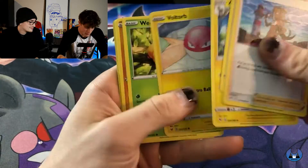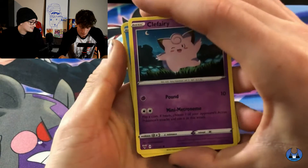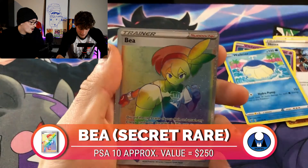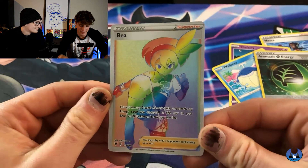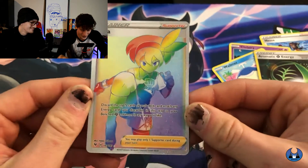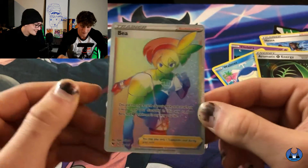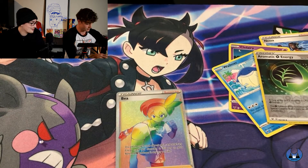Where's Pikachu? Nessa, Swellow, Obstinata, Voltorb, Weedle, Drillveil, Clefairy. I'm going to slow down for these last couple — just in case. Weller, Aromatic Energy is the Reverse. And then a Bea — Rainbow Rare! Jesus. It's your first rainbow! Congrats. You pulled two Amazing Rares and a Rainbow.